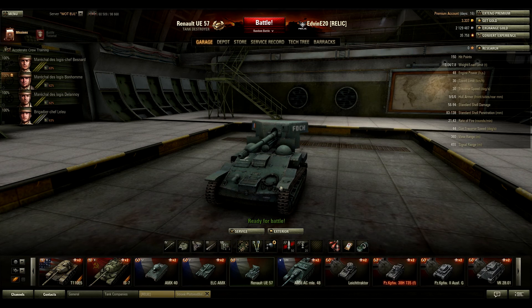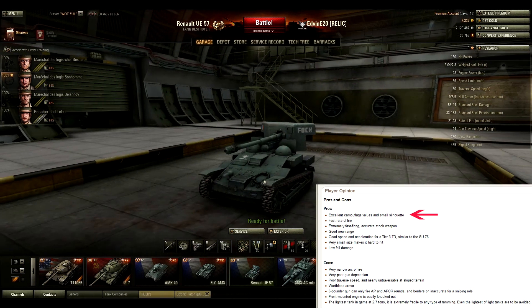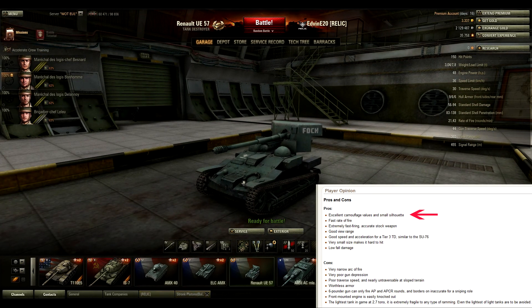This tank is amazing. 90% of our games are tier 5 games and we still pwn everything. This tank is like the ISU with the BL-10 in a tier of... it's just amazing. And it has excellent camo rating — one of the best camos in the game, if not the best. This is the most sneaky tank I've ever played.